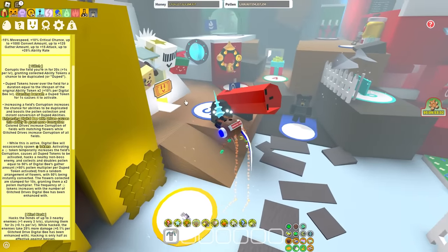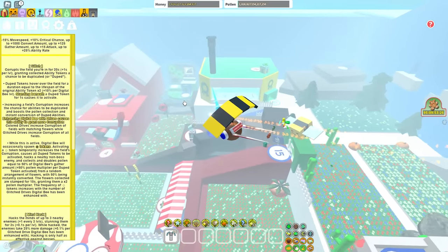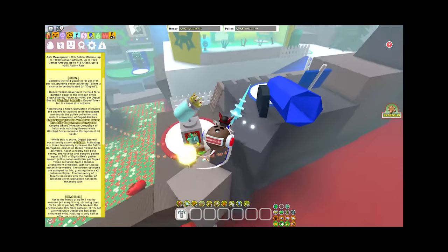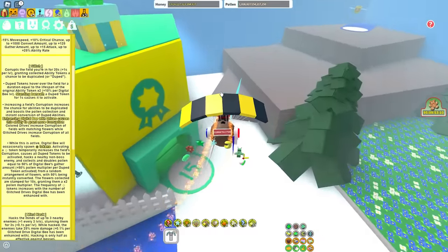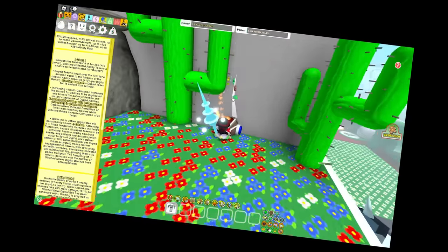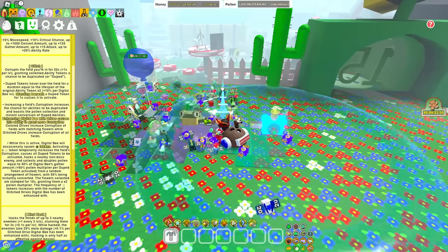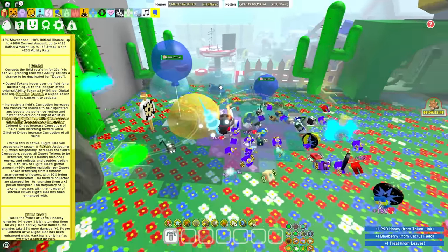The glitch ability corrupts the field you're in for 20 seconds, plus one second per level, granting collected ability tokens a chance to be duplicated or duped. Duped tokens hover over the field for a duration equal to the lifespan of the original ability token times two, plus 10% per Digital Bee level. Standing beneath a duped token for one second causes it to activate. That's going to be an interesting mechanic - there's like a little wait time to it.